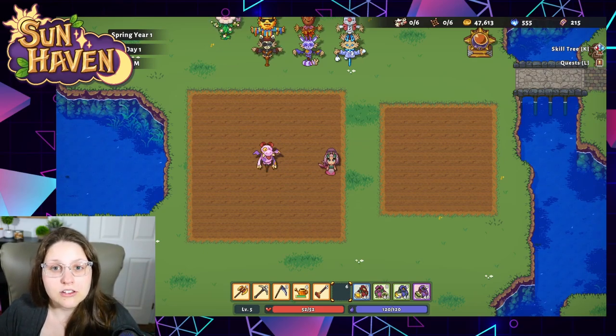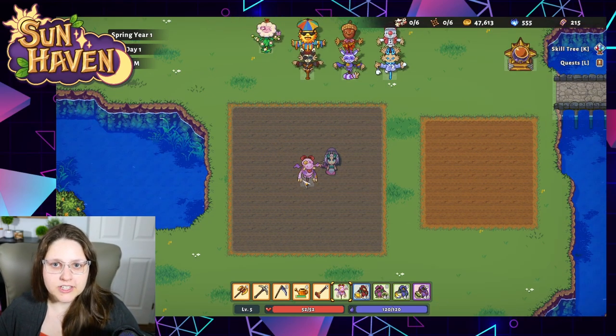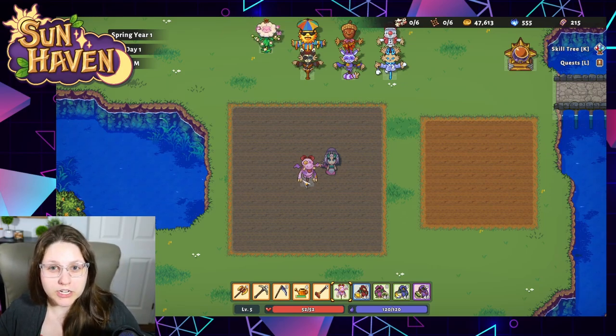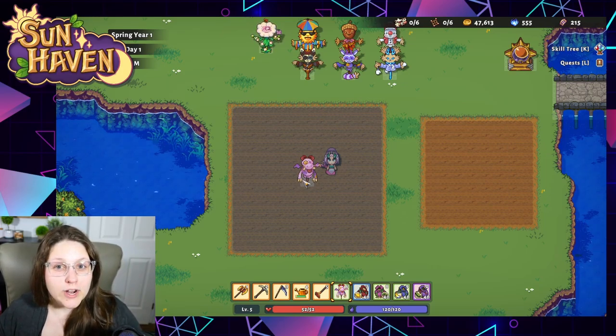You can't use a scythe or your sword — you're going to have to pick those one by one. Now let's get into some new items added in patch 0.7 that you need to be aware of to help keep your farm clear of pests and avoid those seasonal effects.